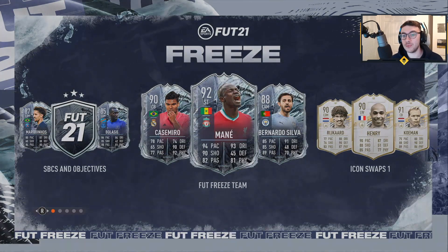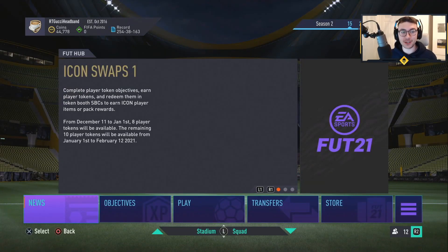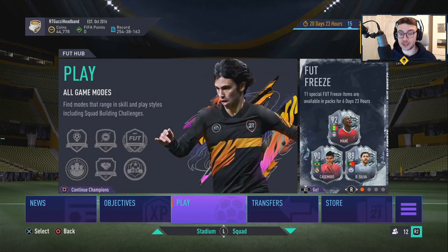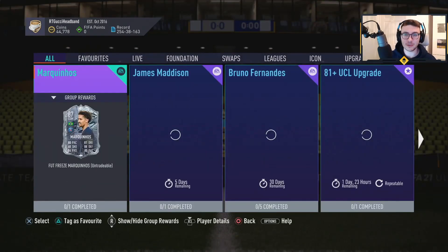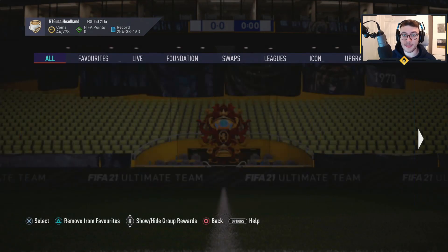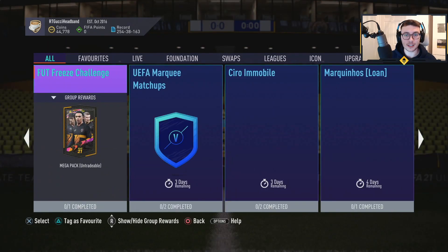No surprise I can't get back on — I don't know why I left it. But let's get Footbin open. Oh, here we go — icon swaps one. Okay, these are none of the rumored ones, so we can close all those tabs we had open. Let's go over, and I presume they're actually going to be here in squad building challenges. Should be, you would think. Marquinos foot freeze? Okay, we'll keep an eye on that one.